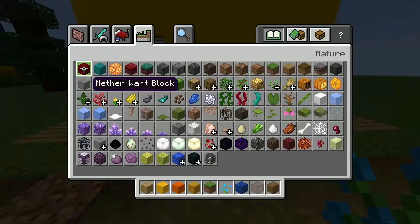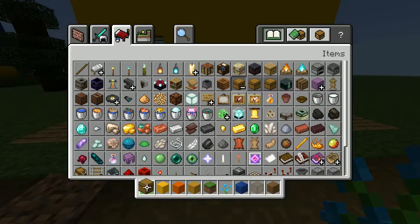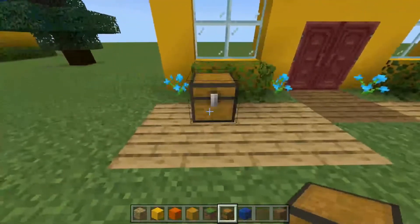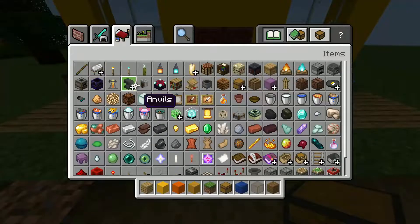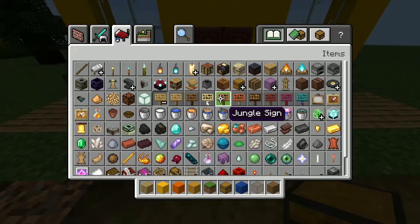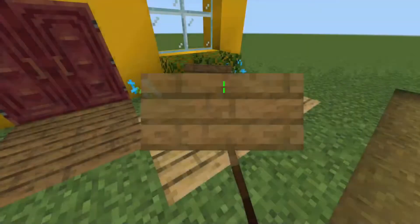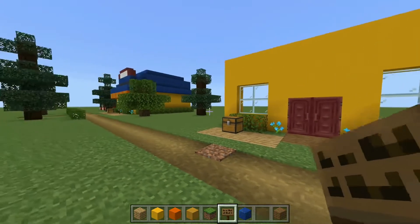Next we're just gonna finish this little front porch area. I wasn't really sure what to do with this because I can't exactly recreate everything, but I put a chest there and then I also got a darker sign and put it on an angle like this to look like the little board, so we have that done.